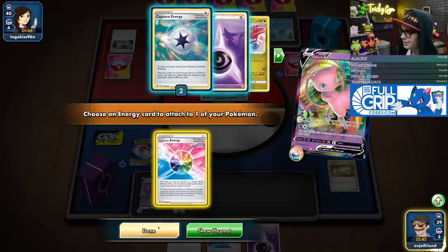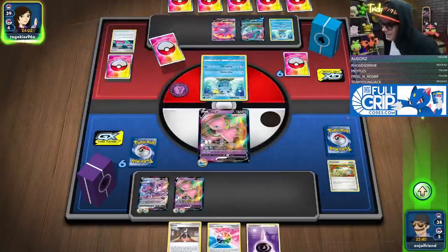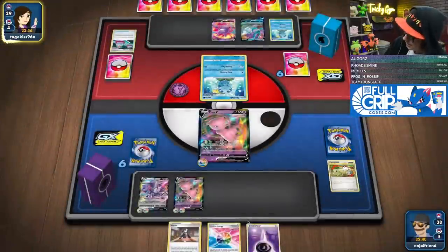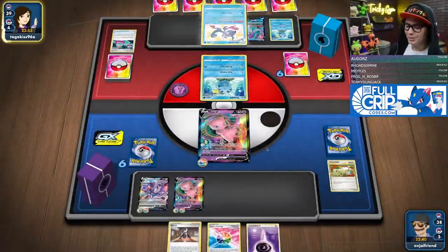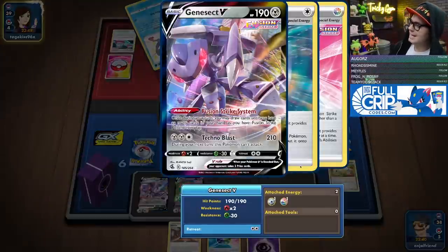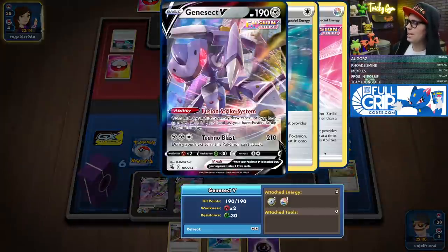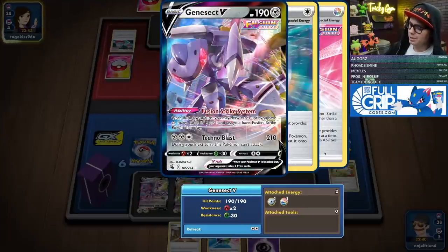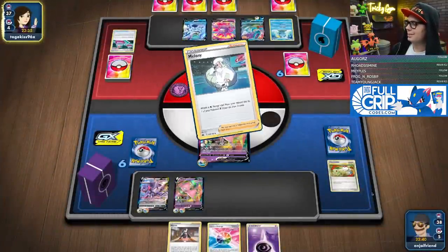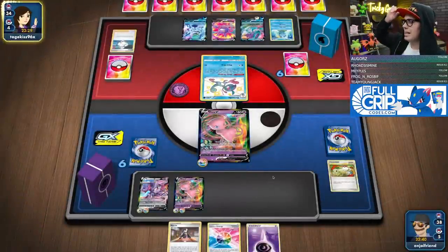We Energy Mix onto the Genesect. Now Genesect can take a knockout — he's got the Techno Blast queued up. He's got Darude Sandstorm on repeat. That was a little suspicious opening hand, but as we've seen with the Mew deck, that'll happen.